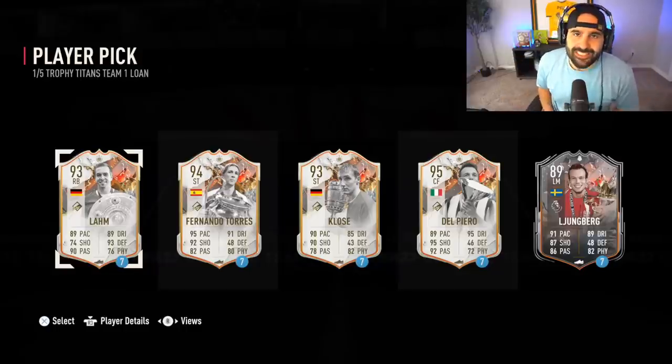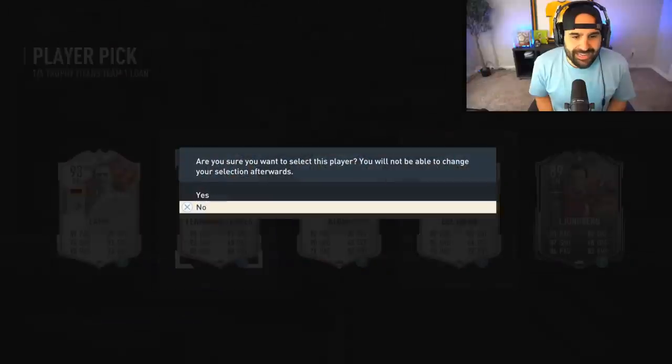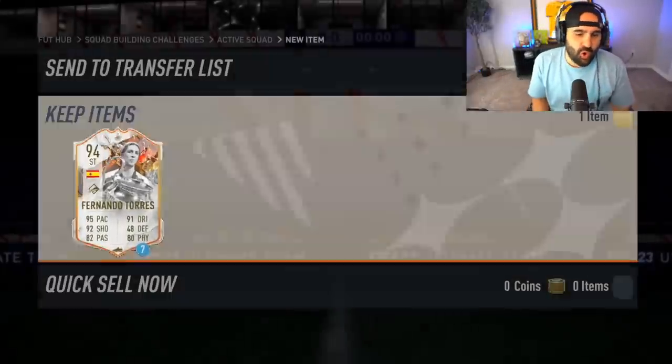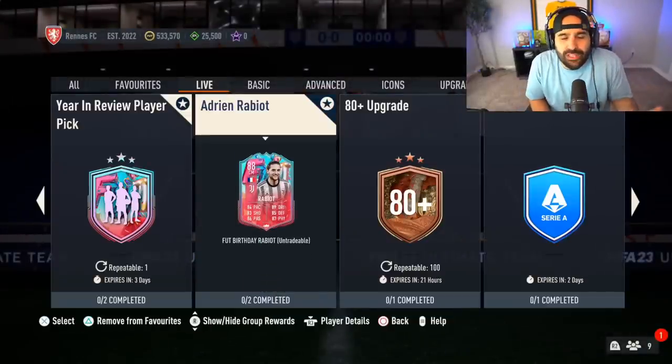EA Sports dropped a brand new promo and it's time to see if the SBC to Glory can get blessed today. We start off with a little loan pick and I'm going to go ahead with Fernando Torres on a 7-game loan. I obviously want to try a lot of these icon cards out. I think it's a pretty dope promo — I definitely think it's a nice promo.